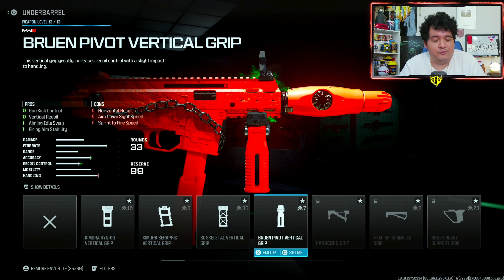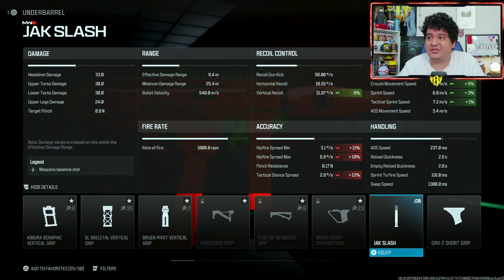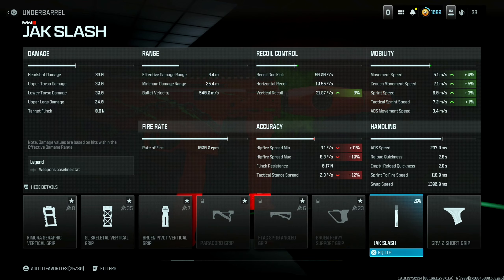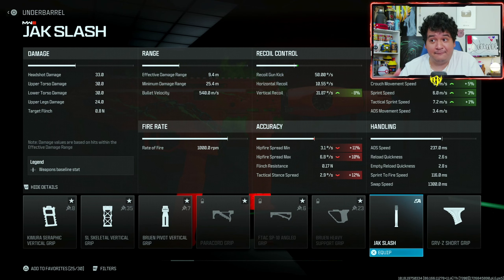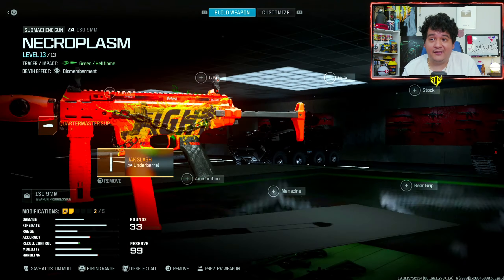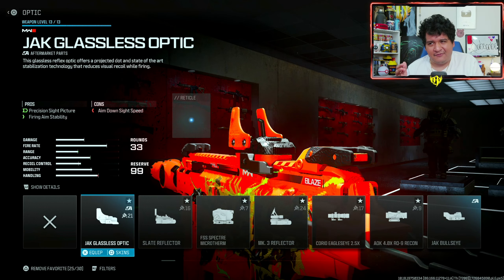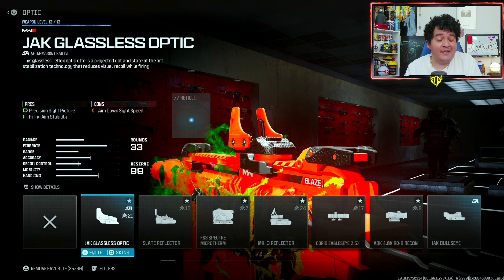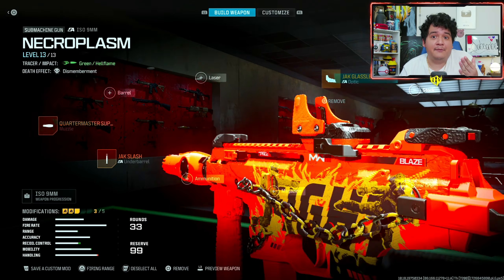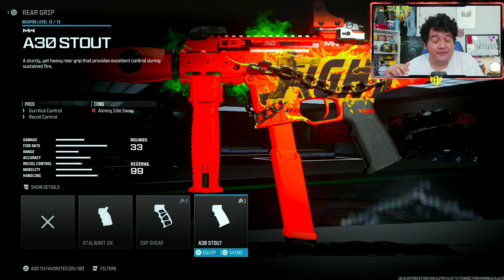Now that our ISO 9 millimeter looks scary and ready to fight these opponents, let's make it truly freaking powerful with my number one class. Starting things off with the muzzle — you guys know at this point I love the Quartermaster Suppressor. Makes every gun way more accurate and it keeps us off the minimap every time we shoot. Now when it comes to the underbarrel, we are restricted because we don't have a barrel, but the one attachment I do want is the Jack Slash. Helps our movement speed a ton with this MW2 SMG.